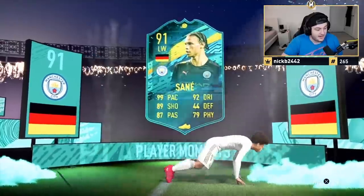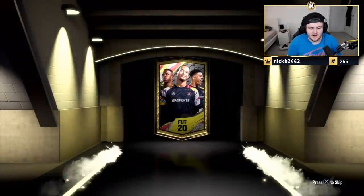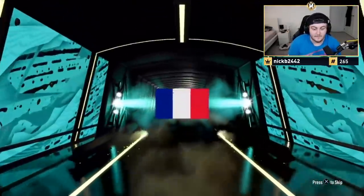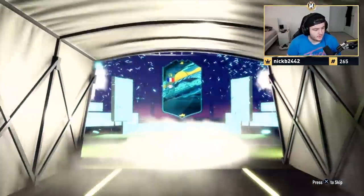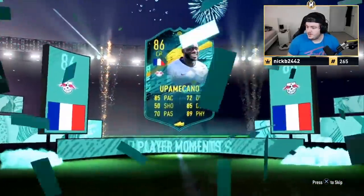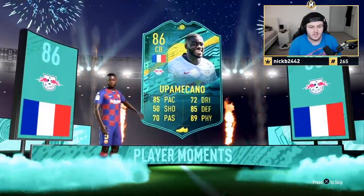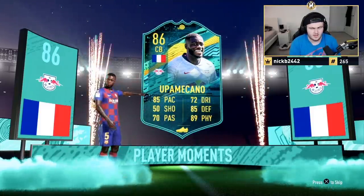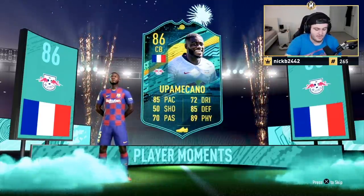Next, let's get Jaffa Cake FC something good. Player moments — good start. It's going to be French — don't be Remy. It's Meccano! That's good, that's very good. That is a decent card, links up really well with either TOTS Muchiel or TOTS Codate. I don't know which ones got a TOTS and which didn't, but that's still a good card.